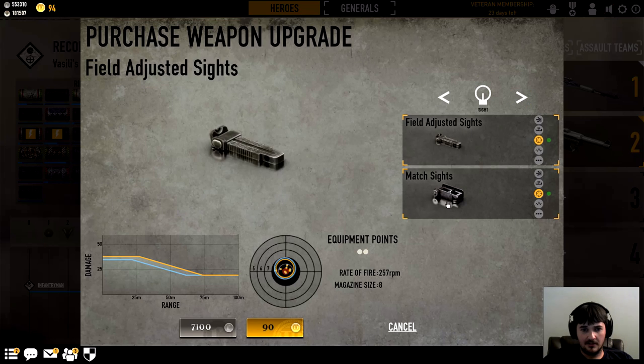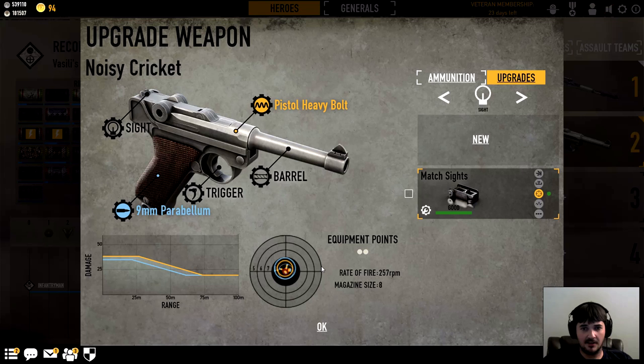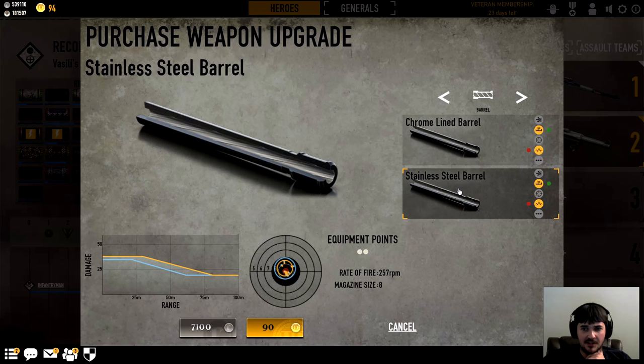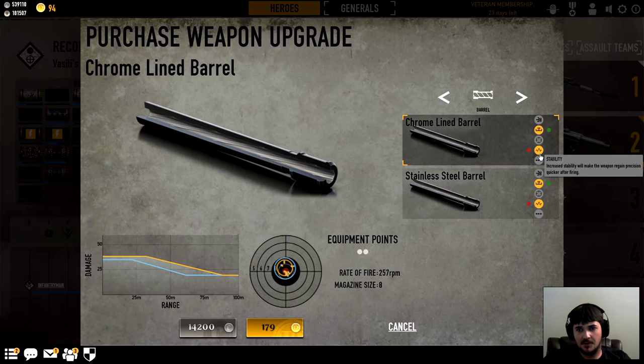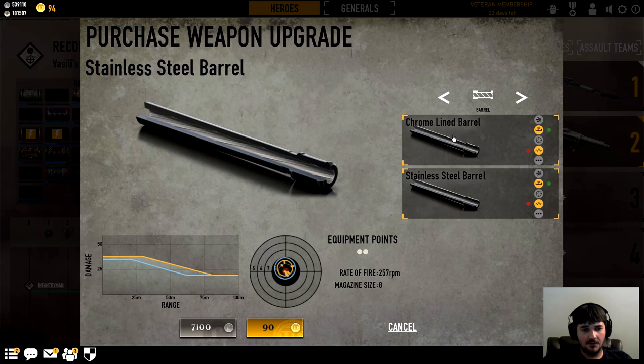Sights — oh, that's cool, both sights are a plus, there's no negative to them. The match sight costs twice as much — oh because it's much tighter. That's a pretty tight circle, I'm gonna buy the match sights. For the barrel, we've got chrome line and stainless steel, both with the same drawbacks — you gain range but you lose stability. Stability is how far off center your crosshair will be knocked after you shoot. I'm gonna go with the chrome line — the range increase, be it small, is still something. The drop-off looks decent after 75 meters. I'll go with the chrome line.